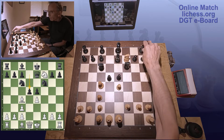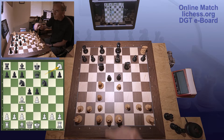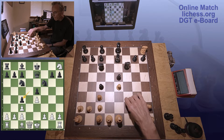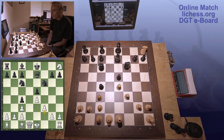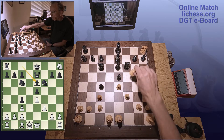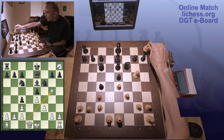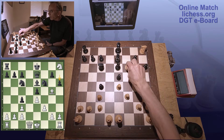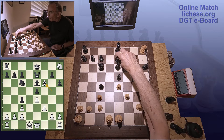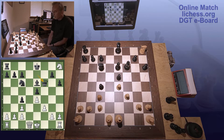D5. There it goes. D takes C4. Go pin that knight. Bishop E6. H6. Let's take him out. Queen takes F6. I'm trying to figure out how to save that knight, but it's really not going to be that easy.